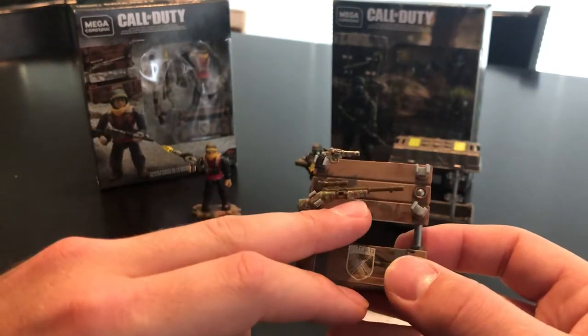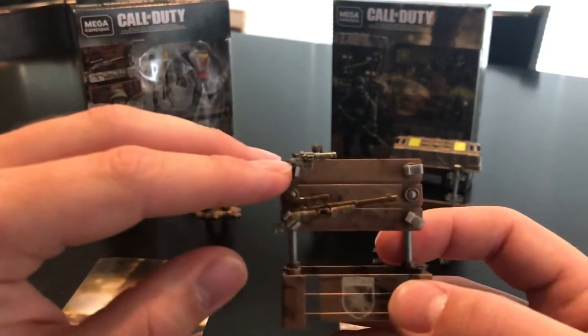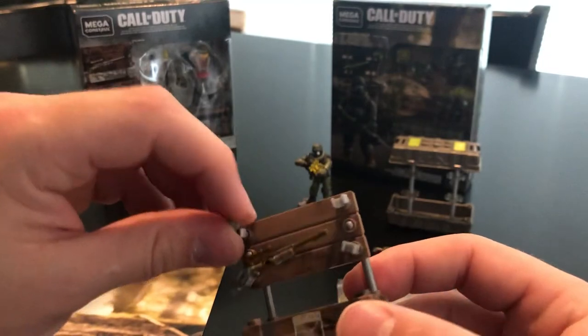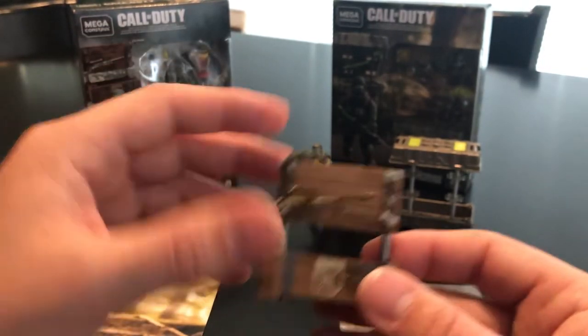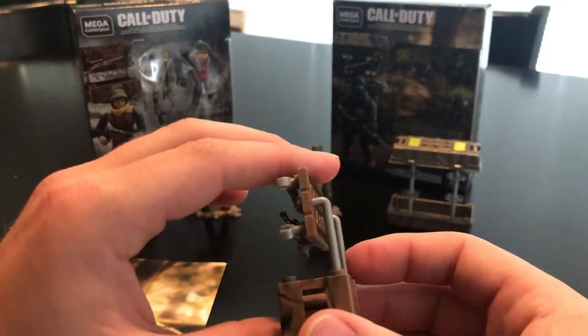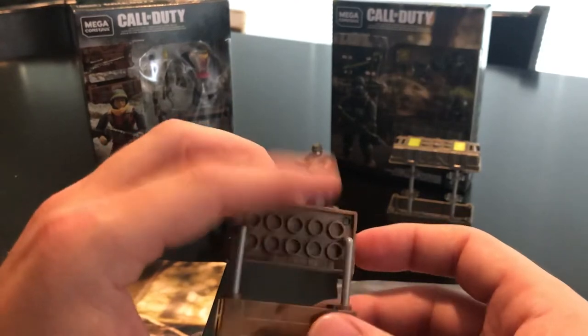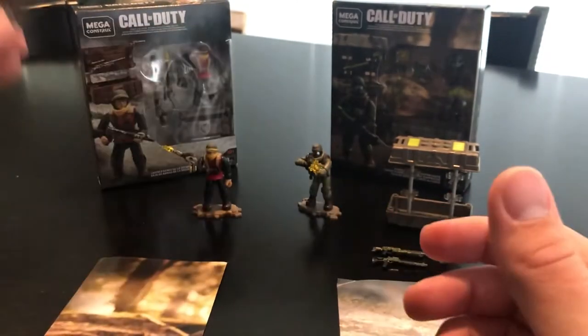On the 1903, the woodland camo is on the forearm rest, lower receiver, and buttstock. On the revolver, it's on the entire upper receiver portion on both sides. They did a really good job on the paint scheme. They use the typical L-shaped rods to have everything put together and displayed.